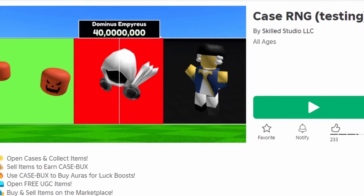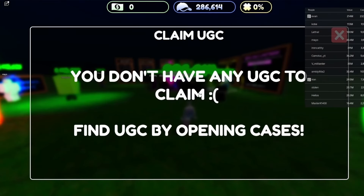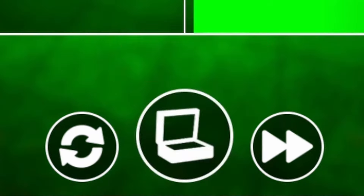To get this next new free item, join Case RNG. You have to open up cases and hopefully you get one with the free UGC in it. Click here to open cases — good luck!